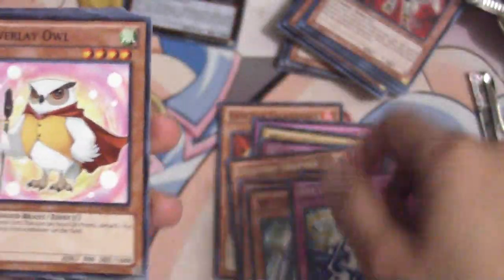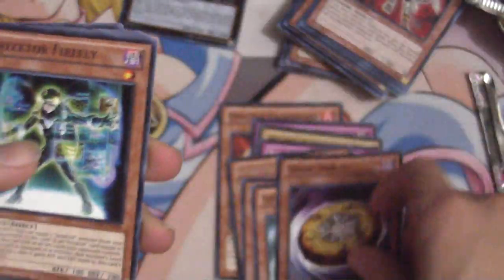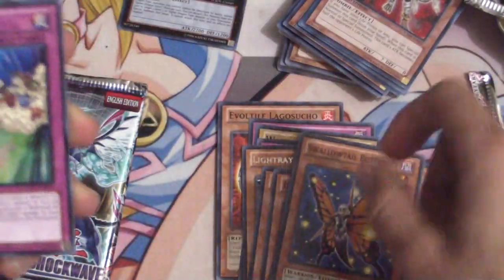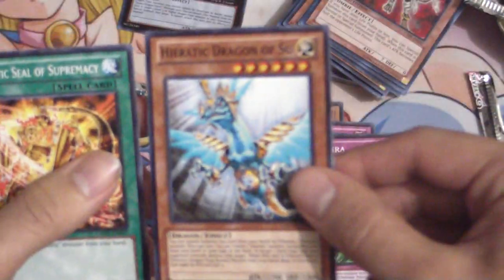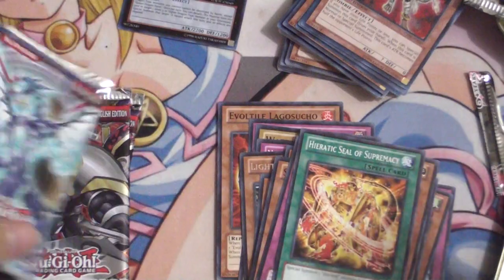Opening another Galactic Overlord — it's stuck, that's why I usually use scissors. We got XYZ Wrath, an Overlay Owl, a Doom Donut, Insect Firefly, Evil Price, Swallowtail Butterfree, Gamertia, Heretic Dragon of Suit, and a Heretic Seal of Supremacy.